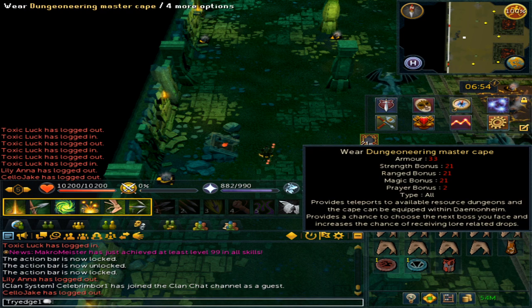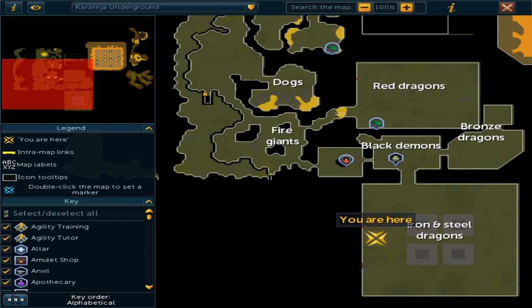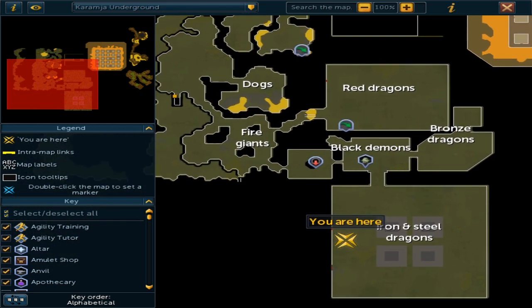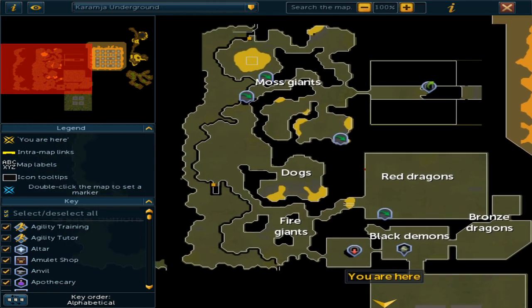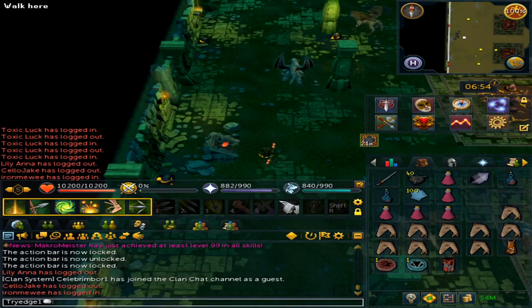I do suggest having the 99 Dungeoneering cape so you are able to teleport to the Brimhaven iron and steel dragons. If not, if you have unlocked the black demon mask from Dango's Treasure Hunter, you are able to teleport there and then simply run south to where I am on the map. If not, you will need to go through the whole Brimhaven Dungeon to reach the iron and steel dragons.